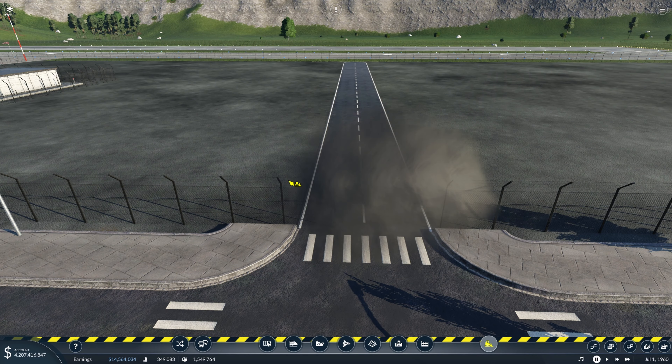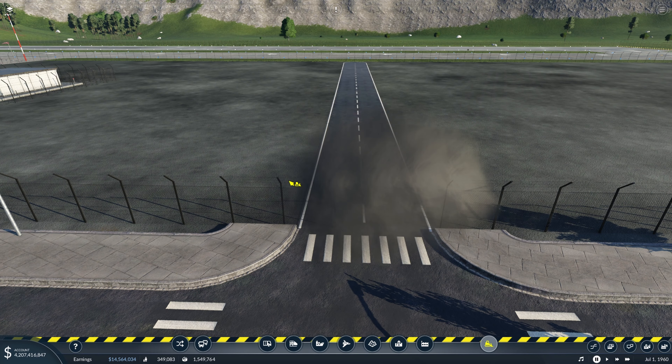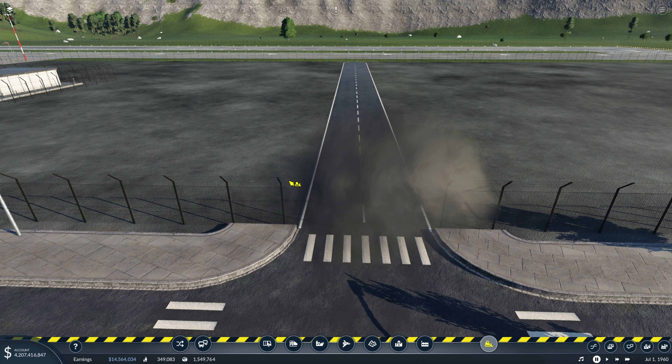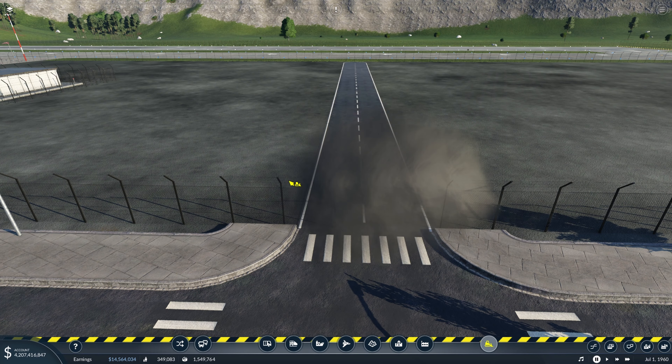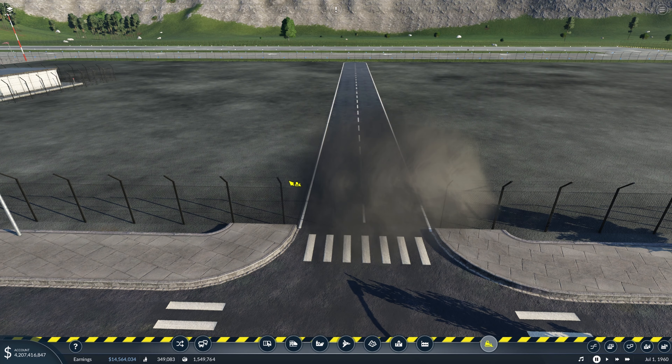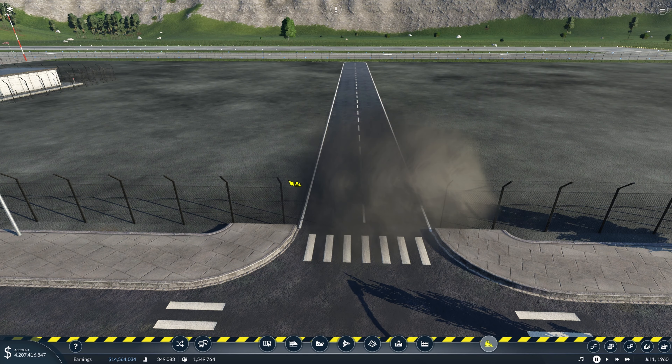I think this is how we're going to leave off the airport in Mesa. If we let this play we can see how it looks with everything running, and I think this looks pretty good. Let's move on to Sacramento.